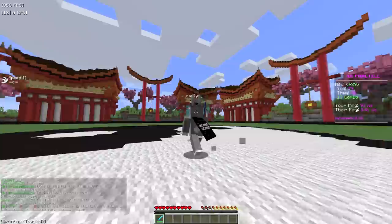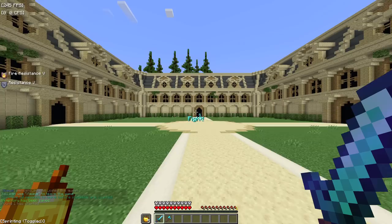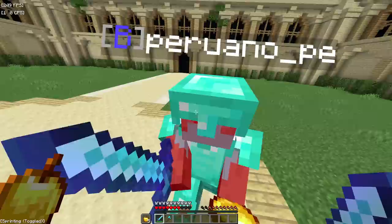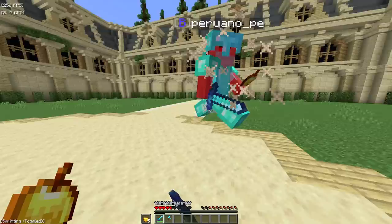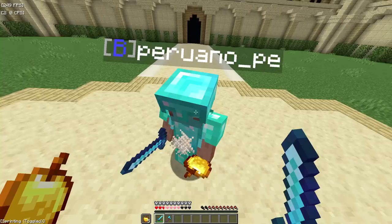Press space while getting hit to take minimal knockback — pretty hard timing but if you master it you'll become almost uncomboable. This is called jump resetting and I do it all the time, but let's zero in on that here. It basically makes you unable to get comboed — look, I'm not taking any knockback. It's insane if you're really good at it.